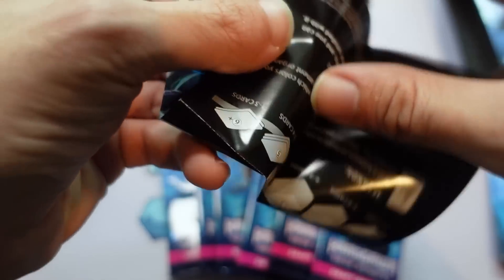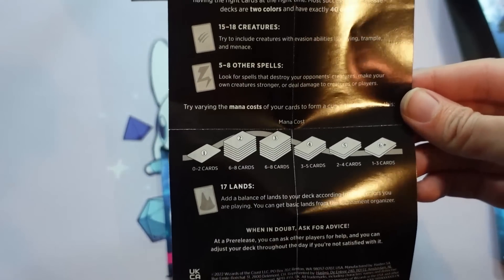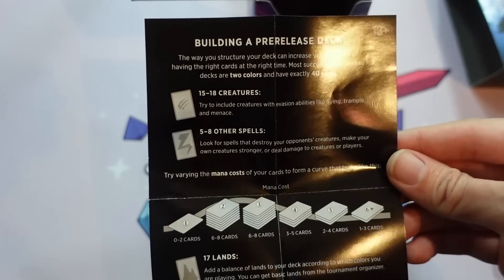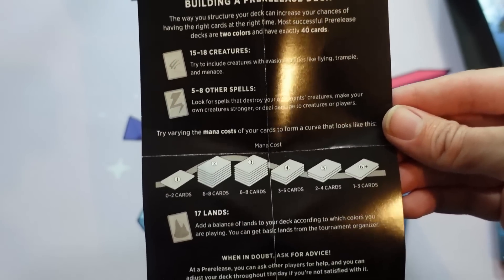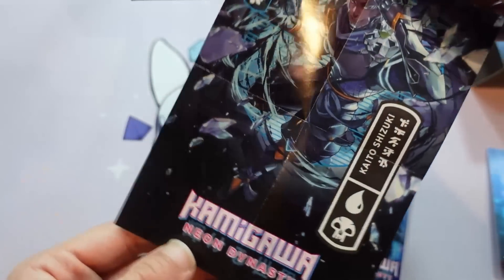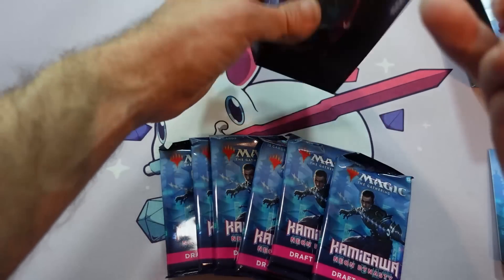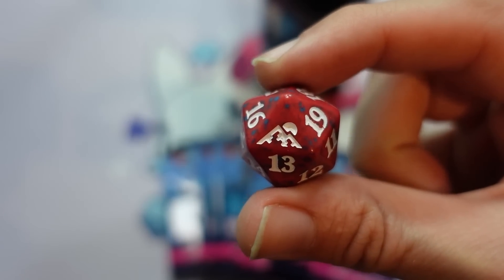This little card on one side gives you some hints for how to build a pre-release deck. All this is also available on Daily MTG in my article, The Pre-Release Primer, which is up right now — you can go check it out. And then the other side is just a cool little poster of Kaito Shizuki. Pretty cool looking. And then last but certainly not least, we get our Spin Down D20 with the set symbol right here in front.